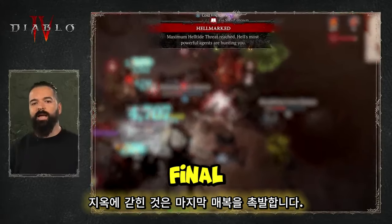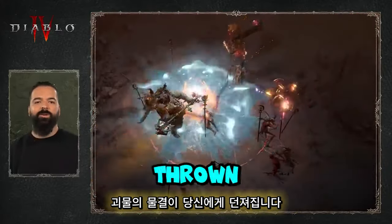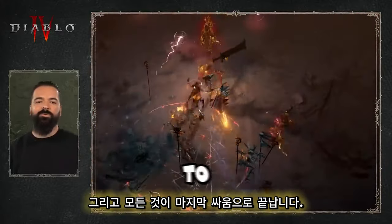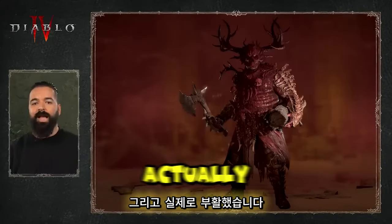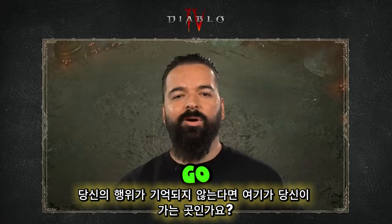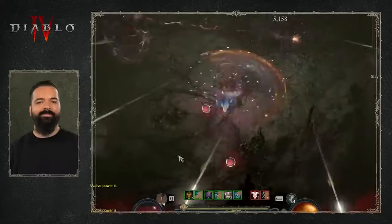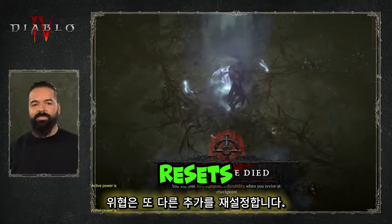Being Hellmarked triggers the final ambush — an all-out demon frenzy wave of monsters is thrown at you — and it all culminates in a final fight with the Hellborn. The Hellborn are very challenging and are actually resurrected Heroes of Sanctuary. Once the frenzy wave is over, or if you die, the threat resets.